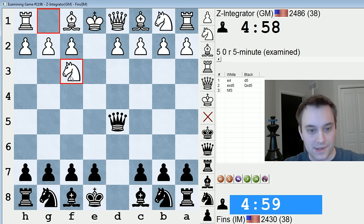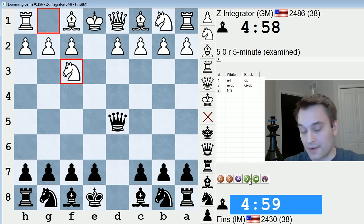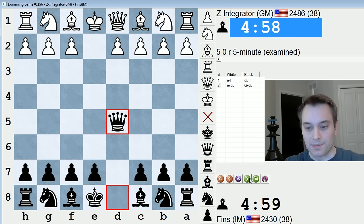Nf3 on move 3 is a very valid way of playing against a Scandinavian. I'm surprised it's not more popular actually — most people just play Nc3. I'd wager in 80-90% of my games I get Nc3. But Nf3 is perfectly fine. The difference is that with Nf3, white retains the option of pushing the pawn to c4 and then bringing the knight in behind it, trying to establish a pawn duo d4-c4 rather than just the d4 pawn alone.